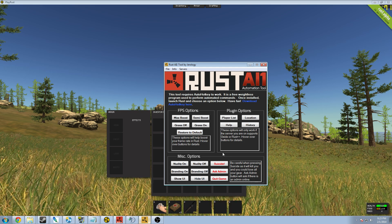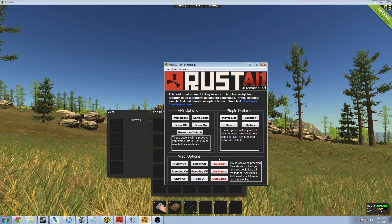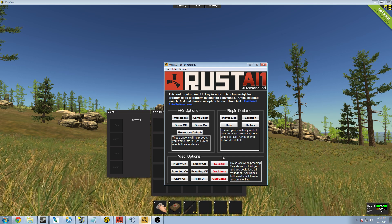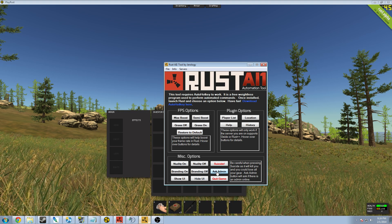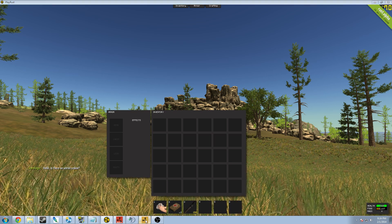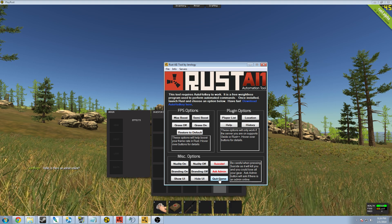Three buttons I have left here are suicide, ask an admin, or quit game. Obviously suicide does what it does — it suicides you, so just be careful when you do this. Ask an admin — I click this and it sends a message saying 'Hello, is there an admin online?' And last but not least I can click this right here and it will quit the game, exit out of Rust completely. I won't do that because I want to stay in the game while I'm making this video.